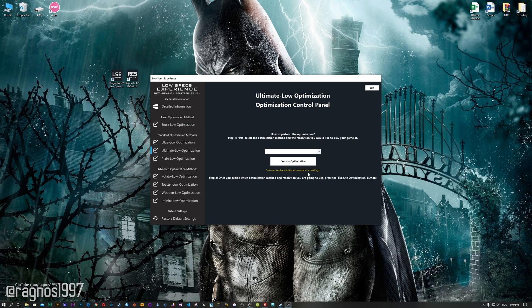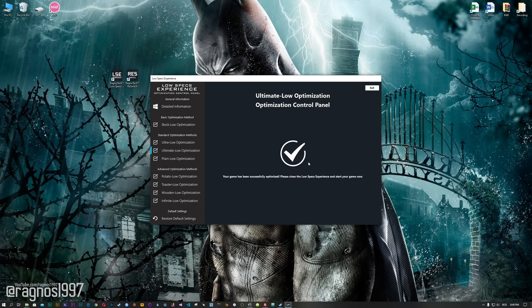When the optimization control panel loads, simply select the method of optimization and resolution you would like to run your game on. This is something you will need to experiment on your own in order to see what works for your system the best. Once you decide which optimization method and resolution you are going to use, press the execute optimization button and then start your game.